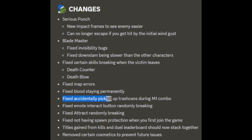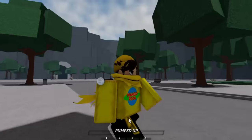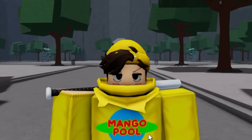They fixed some map errors, fixed Bloodstake permanently, fixed the bug where you'd accidentally pick up trash cans during the M1 combo — I hated that bug. They fixed the emote interact button randomly breaking, fixed a track randomly breaking. In 11 hours when I'm recording this, The Strongest Battlegrounds' one-year anniversary is happening, so maybe we'll get a small secret bonus update. Let's showcase everything that is new in this update.